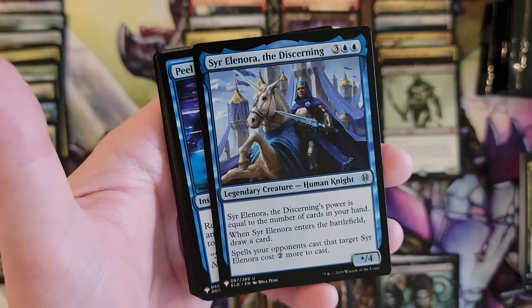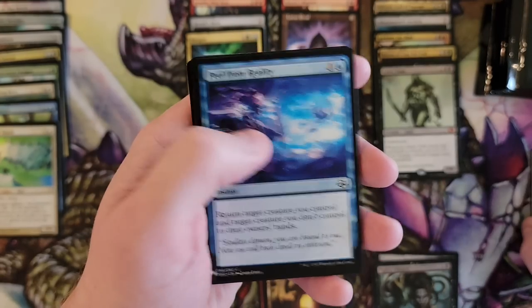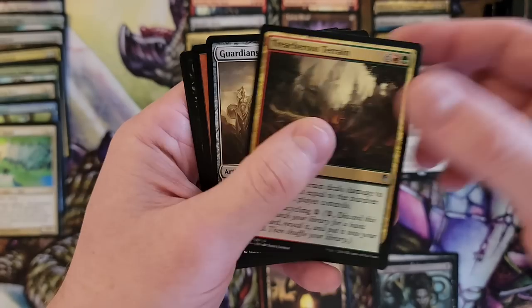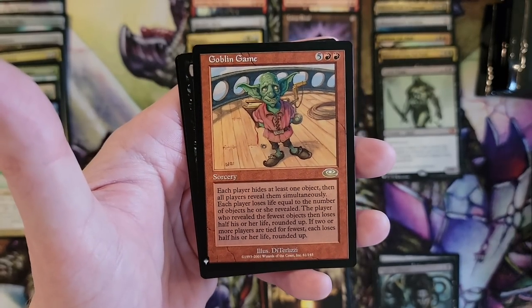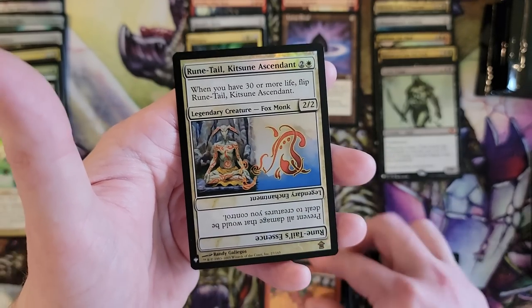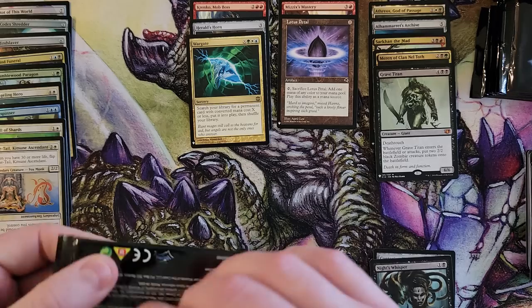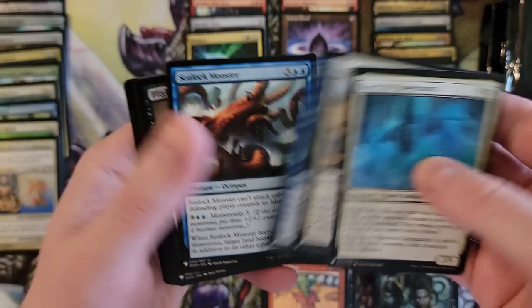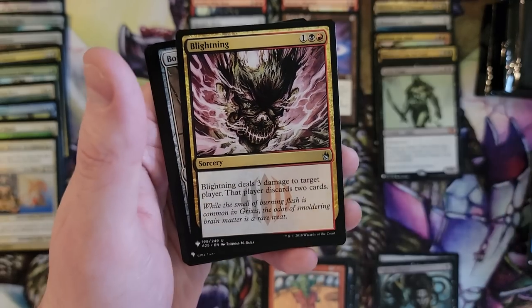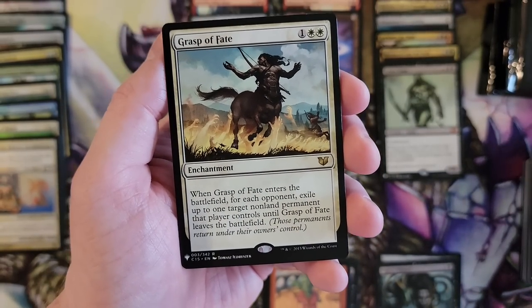Seraph of the Sun — that's an uncommon. Peel from Reality. Goblin Game from Planechase. Mind Shatter. Kitsune Ascendant — I think that thing's a few bucks. Sealock Monster. The Blightening. Pottle Gnomes — always fun. Grasp of Fate — I feel like that's not bad.